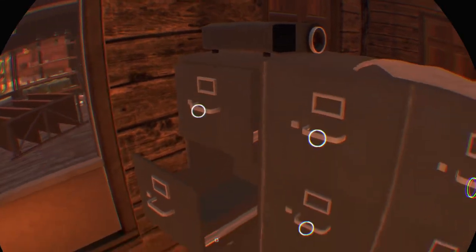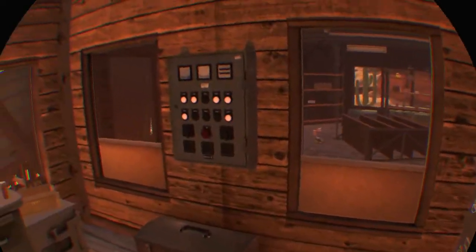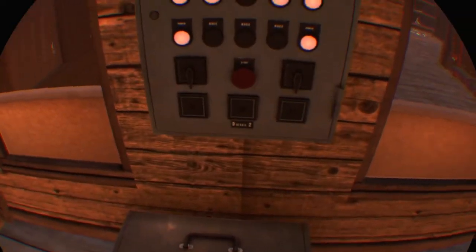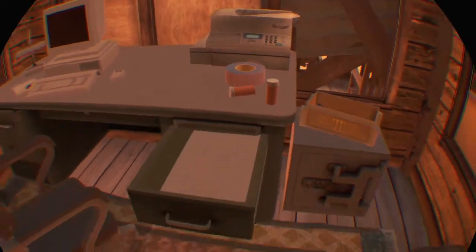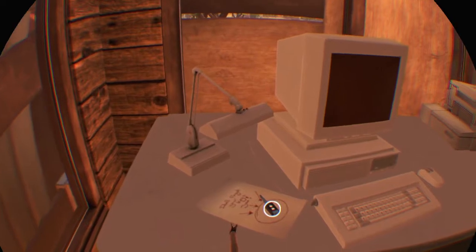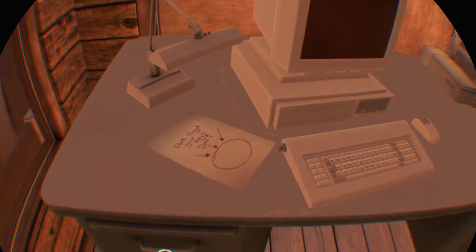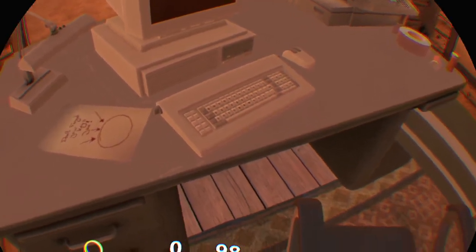There's a lot of drawers. Oh man, why would they have you open all these things if there's nothing in them? There we go — the very last one I check, of course. There's a key — don't forget your keys, Joe. A remote car key, gotcha.